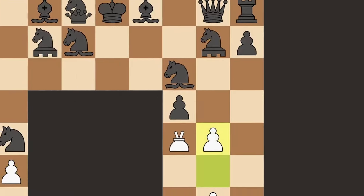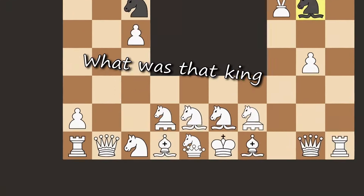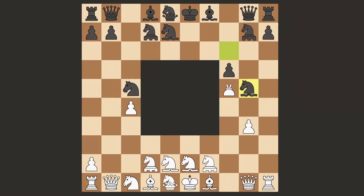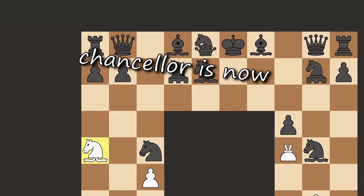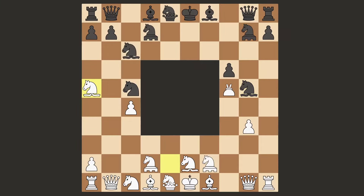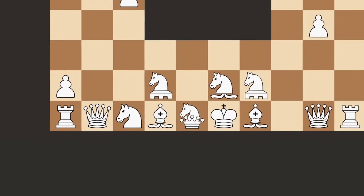Alright king, you were right. Let me take the pawn. What was that, king? That was a misclick. Queen, let's just not talk about it. Oh no, that's a problem — chancellor is now pinned to the Amazon. Don't worry king, the archbishop can protect them. Pawn recapture. Hey you bishop, get this horsey out of here. Okay king.